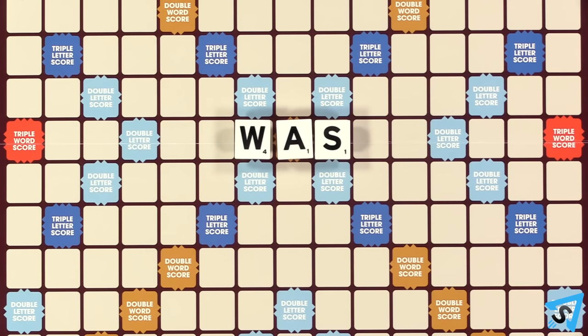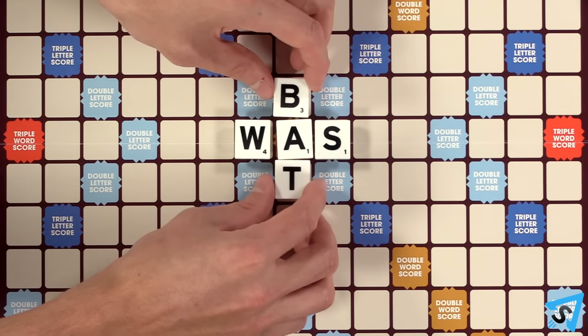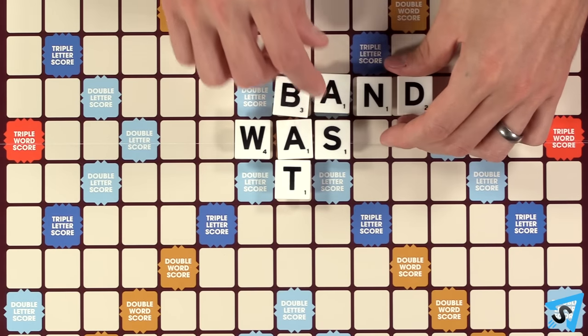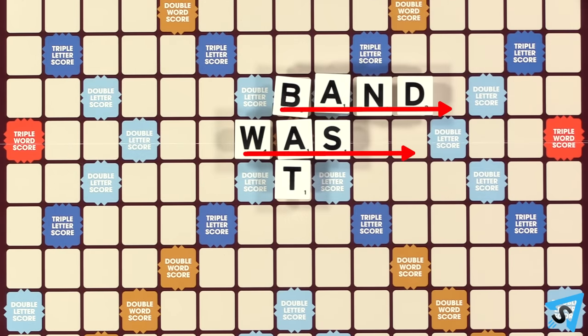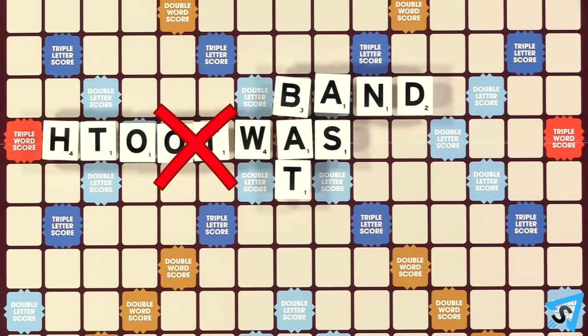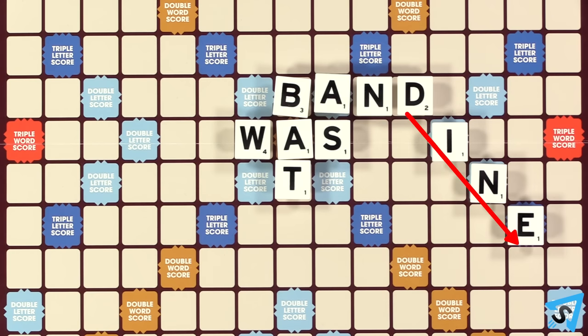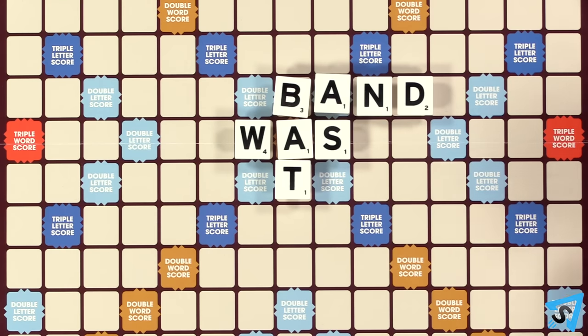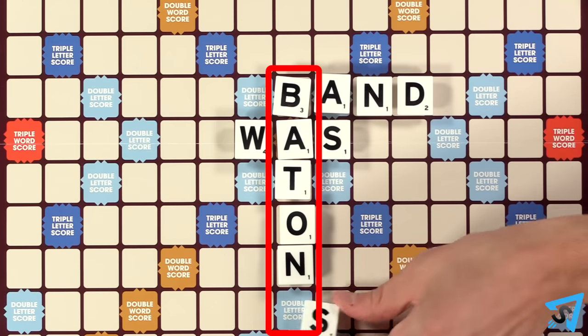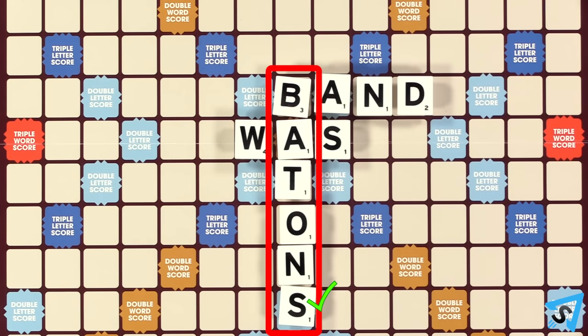After that, you must form words on the board that are horizontally or vertically connected to a previously formed word. Words always read from left to right and top to bottom, never backwards, upwards, or diagonally. All placed letter tiles must be adjacent to each other in a straight line and be a part of the same word. You cannot place letters in multiple locations across the board in a single turn.